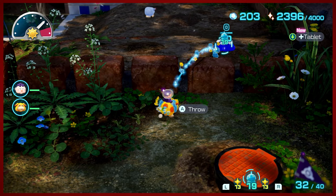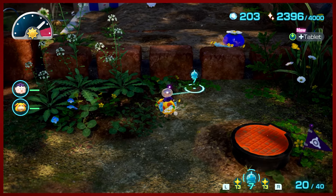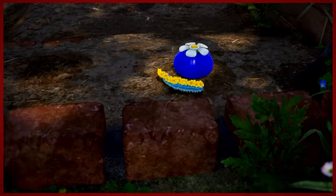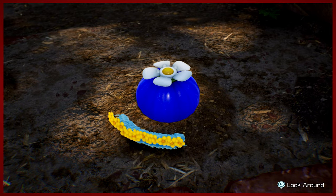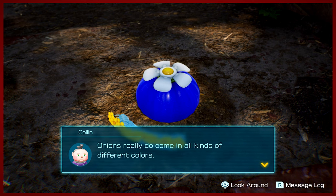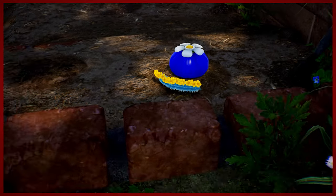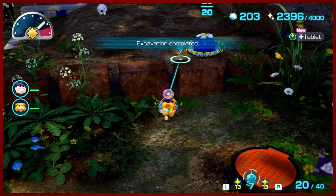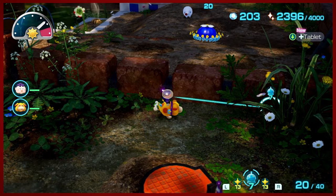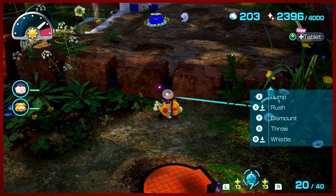Can I throw ice pikmin over here? I still have more I can throw. I don't know if you're supposed to do it this way, and I don't remember how I did it the original way when I first played. I have to guess that it was exceptionally more complicated than just doing it this way. Please don't run into that fire blowhog - okay, great.